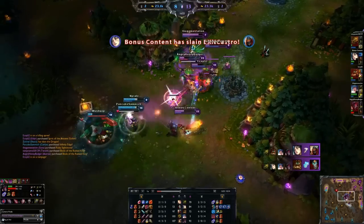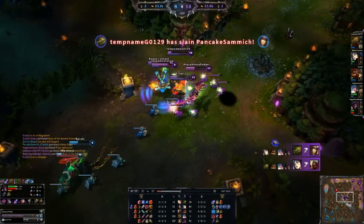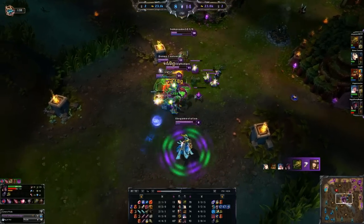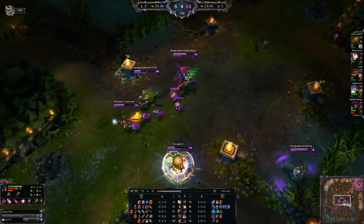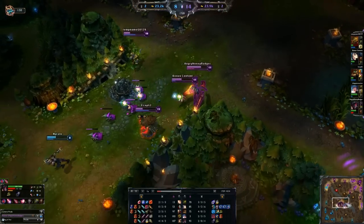Going to get into a little fight here, help the team out, and pick up a handful of assists — always helpful. We now have the Blade of the Ruined King finished, so we have lots of damage. It's very helpful now that we're starting to get into some fights.